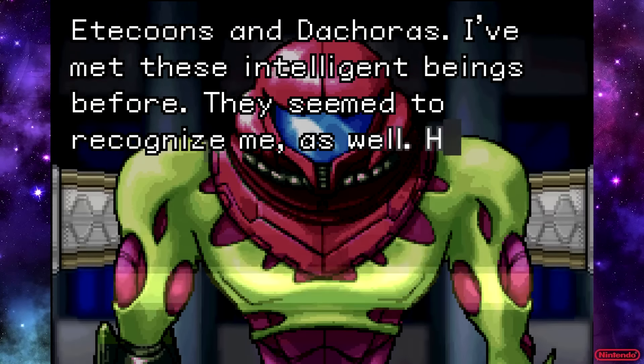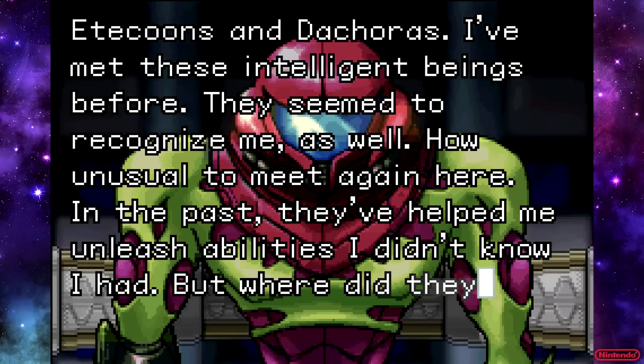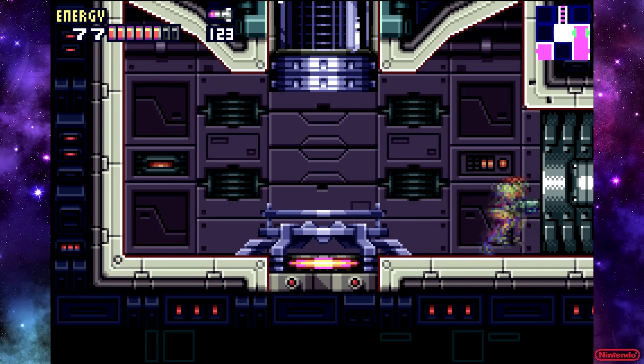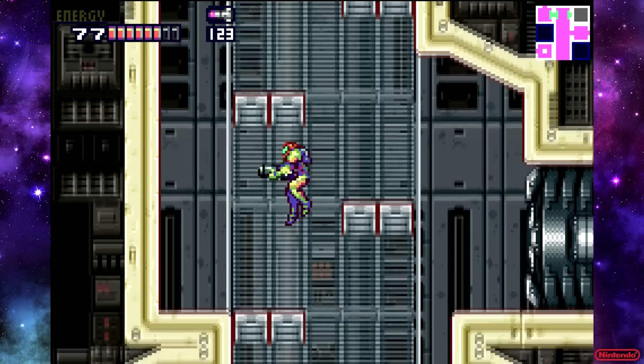Hey, Samus is talking again. I haven't heard from you in a while, Samus. I think this is the only time you ever see her in the Varia suit on the elevator like this. The next time she talks isn't until after the gravity suit. That's pretty cool — and she's talking about the animals. This is kind of like that obligatory moment of levity in the game.